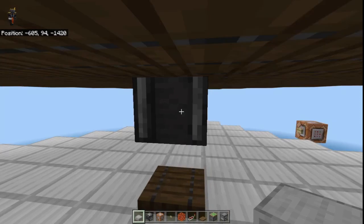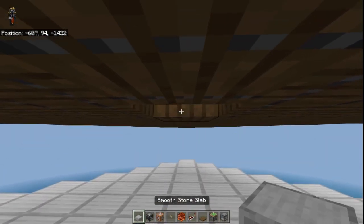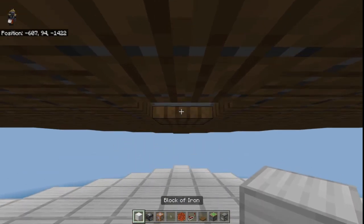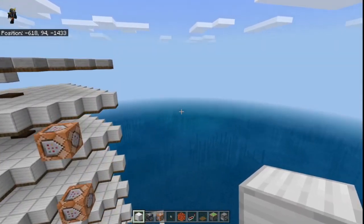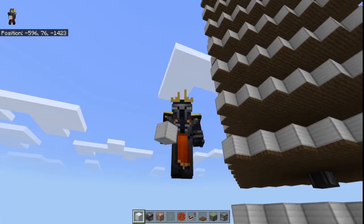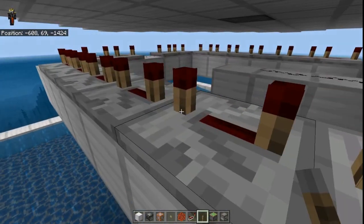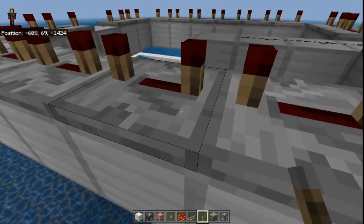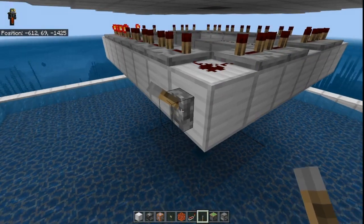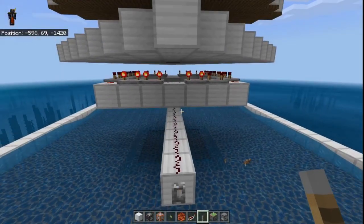Once you are done with that, in the uppermost layer you are not going to be needing any observer — it can just be a normal block, absolutely no problem, just like that. The farm is almost complete. All we are going to be doing now is making the redstone functional. Come over here, place a lever, and press on it. As soon as the redstone pulse reaches the third redstone repeater, press the lever again — one, two, three — and press the lever off. You can then remove the lever as it is no longer needed.